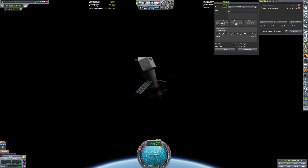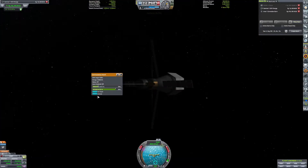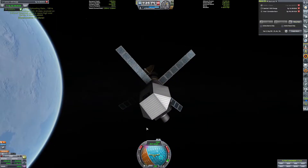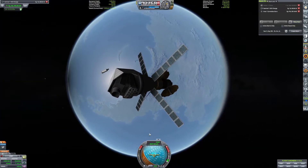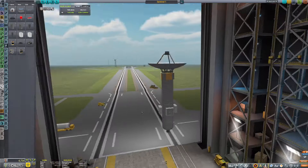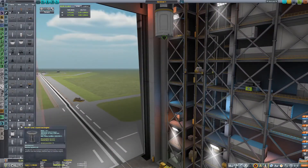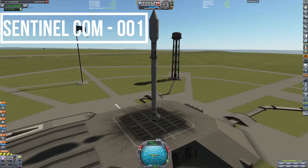Our biggest problem is that even though it'll only take a day for us to reach our SOI change, we're just rocketing out of this sphere of influence. It takes like 16 days to reach Minmus normally, but because of how fast we're flying we'll get there in less than a day. So I have to send up a satellite that will solely serve as a communicator to Sentinel-1 — it'll serve no other purpose.